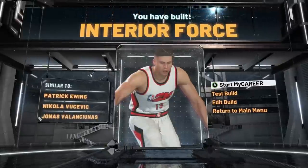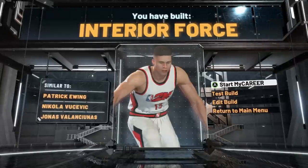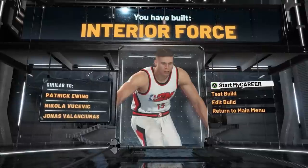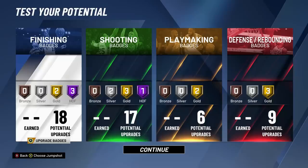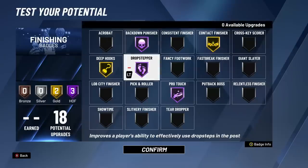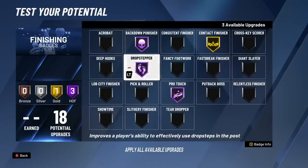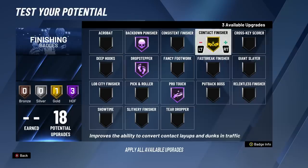I'm gonna show you exactly what badges I plan on getting and putting on this player. Starting with the finishing badges: Punisher, Dropstepper, and ProTouch all on Hall of Fame right off the rip - those are in my opinion absolutely essential for any post scorer to have on Hall of Fame. Moving forward, get contact finisher on at least gold - it's gonna help you with contact layups and dunks in the paint.